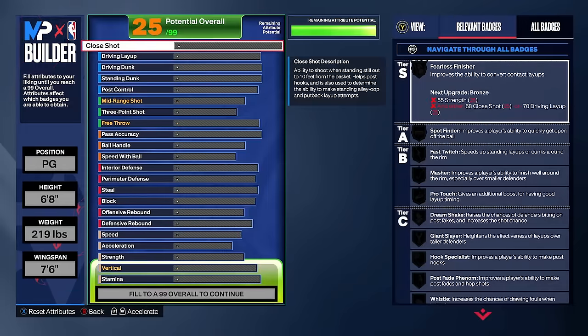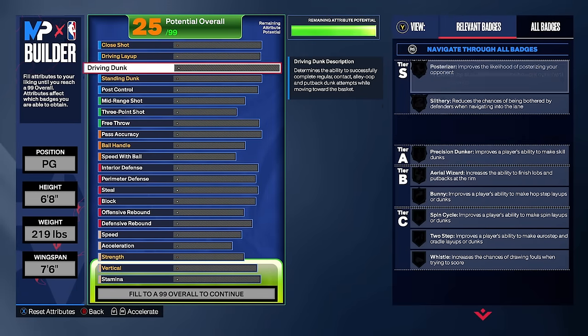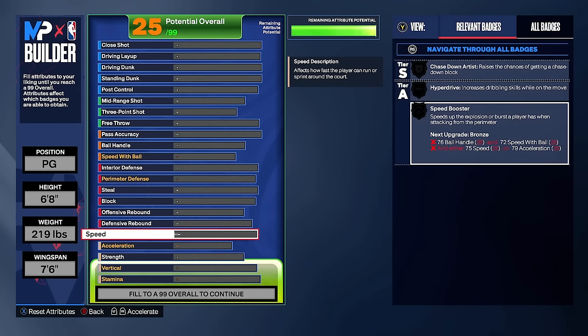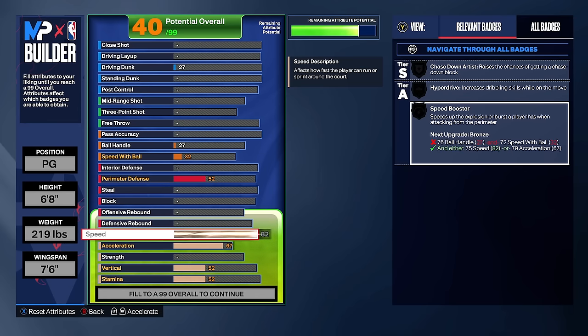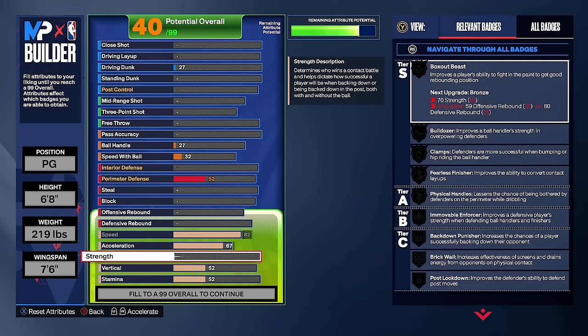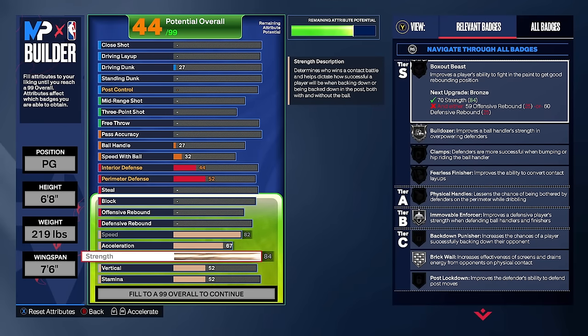Let's move on to the build, starting with physicals. Speed goes to 82 — that's maxed out; six-eight builds can only get silver speed booster and we get that at 82. Acceleration we'll leave at 67 for now — it'll go higher after we upgrade other things. Strength goes to 84, giving you silver bulldozer, silver movable enforcer, and silver brick wall. Vertical goes to 82 — very good in 2K24, and we need it to unlock dunk packages. Stamina goes to 98, which is actually the max on this build.